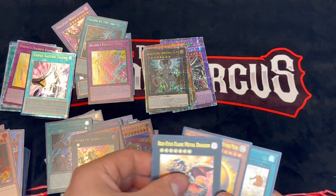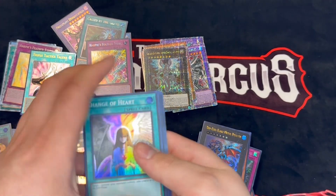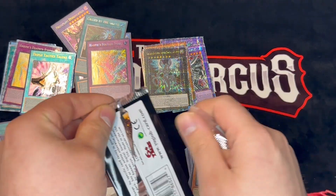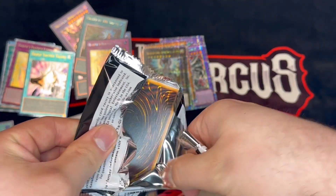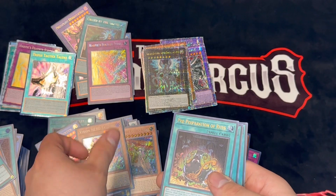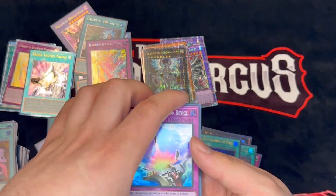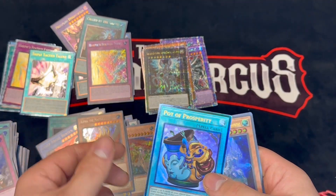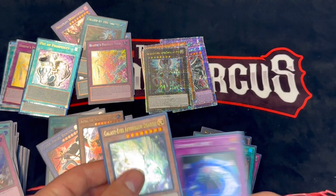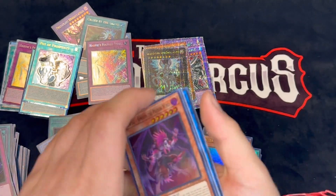I pull another Galaxy Eyes — we're getting all the Galaxy Eyes cards, shout out to JC. That's like all the guys — one of each Galaxy Eyes so far, that's pretty nuts. Super Ferris. Rights, Extravagance and Desires — can we get Desires, Prosperity and Extravagance all in one pack? A Prosperity ulti — wow! And another ulti, another super. Pot of Prosperity as an ulti is kind of nice.